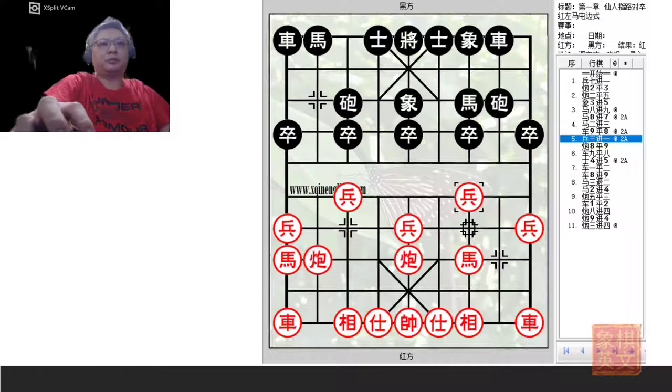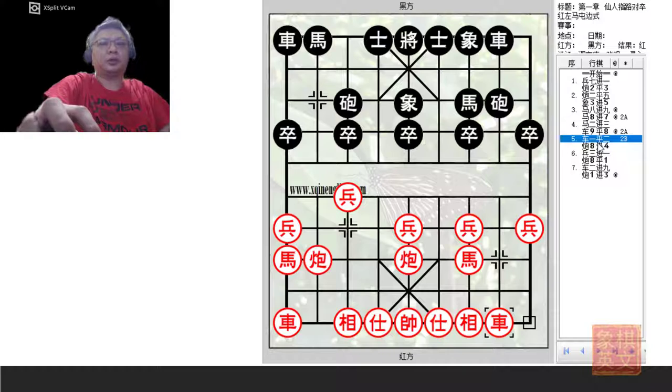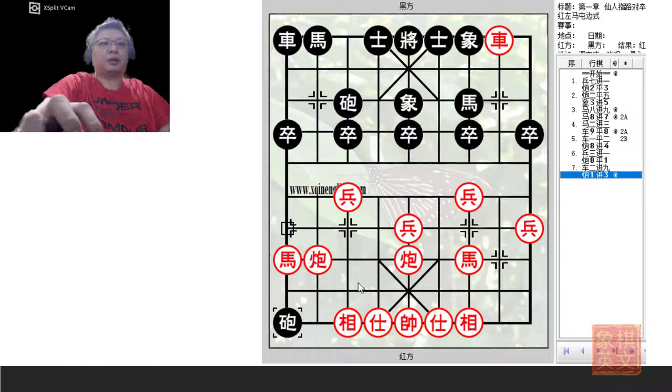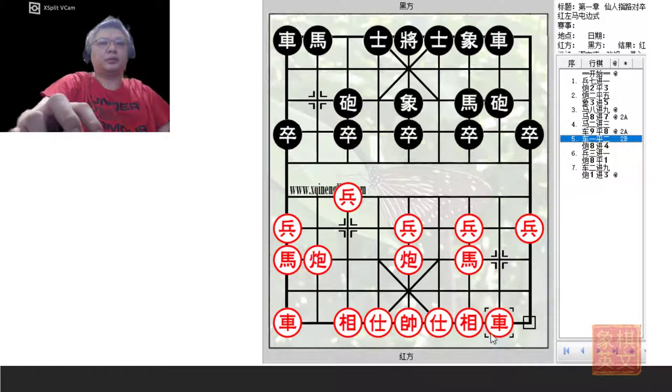We also need to analyze what happens if Red played R1=2 instead. Because R1=2 was played after Black had developed his left chariot as a flank chariot, Black would immediately seize the opportunity to push his cannon across the river for a blockade. If Red pushed P3+1, Black would use the cannon to capture the edge pawn and this would be a trade of chariots. With a clever trade of material, Black would have gained some initiative and continued to put pressure on this flank. Red would have to move his chariot away, spending another move, while Black can now develop his right flank and attack. So Black would have seized the initiative — that is why development of the chariot and pawn is so crucial.